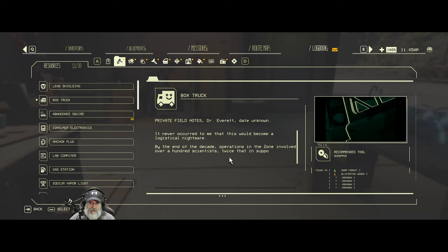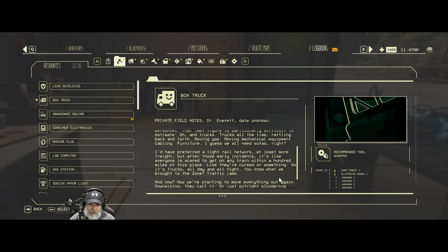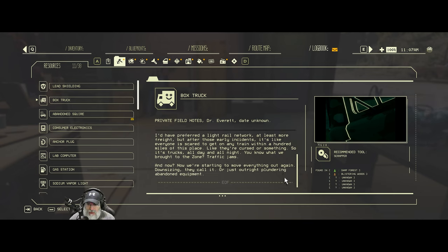Resources - box trucks. I found a box truck that I just took some stuff off of. Private field notes, Dr. Everett, date unknown: 'It never occurred to me that this would be a logistical nightmare. By the end of the decade, operations in the zone involved over 100 scientists, twice that in support staff and technicians, and more than 2,000 military personnel. Trucks all the time, rattling back and forth, moving gas, moving mechanical equipment, cabling, furniture. After those early incidents, it's like everyone is scared to get on any train within 100 miles of this place. So it's trucks, all day and all night. You know what we brought to the zone? Traffic jams. And now we're starting to move everything out again - downsizing they call it, or just outright plundering abandoned equipment.'